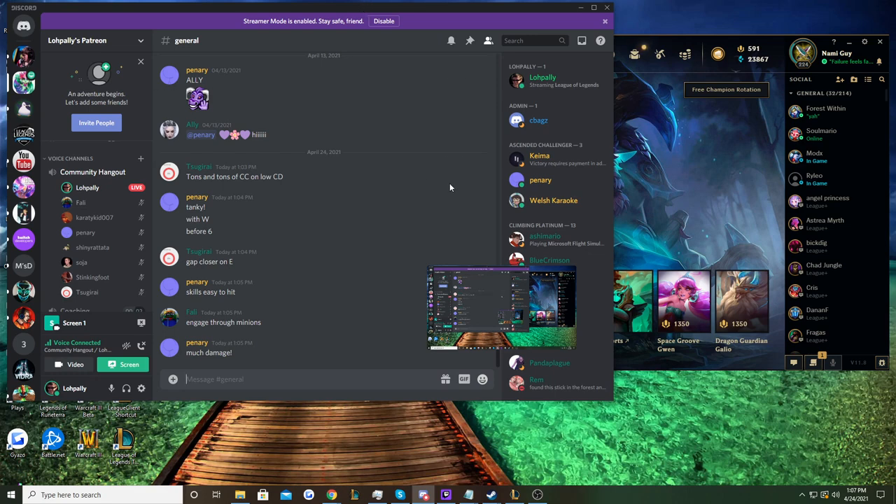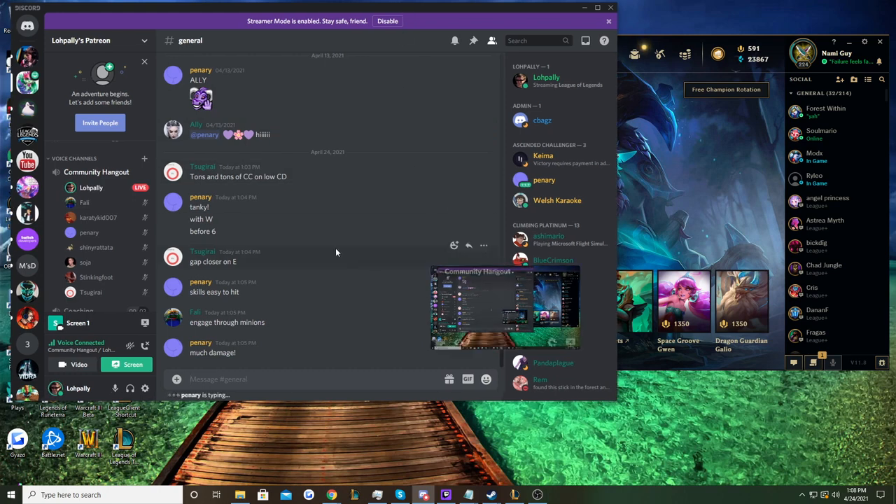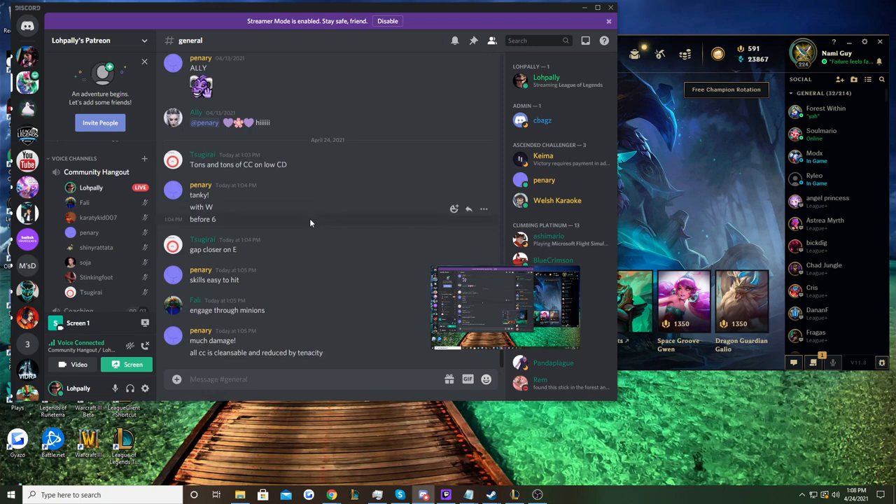Let's move over to some of her weaknesses. What are some problems Leona runs into at any stage — lane phase, teamfights, et cetera? CC is cleansable and reduced by tenacity. At higher levels of play, you have to kind of plan around cleanse when you pick Leona. She does quite poorly if your team already has a lot of CC, because it actively encourages the enemy to build Merc Treads or go Cleanse — for example, Lillia Jungle doesn't pair that great with Leona for this reason.